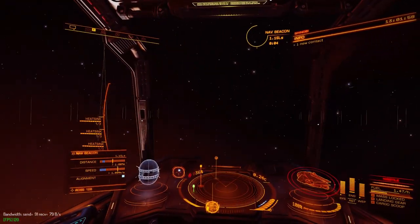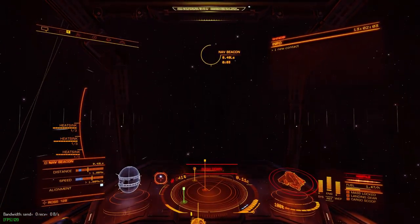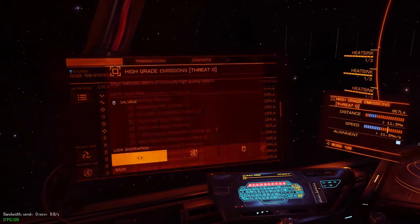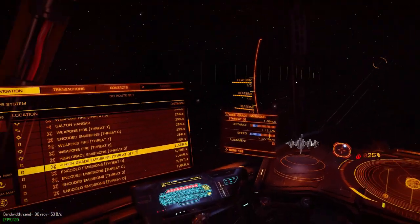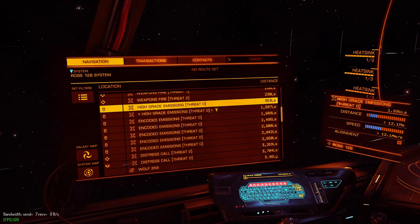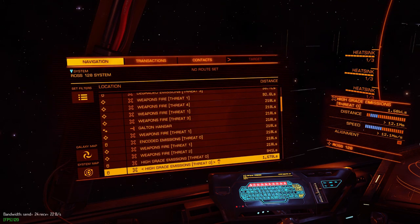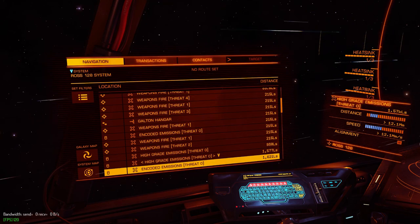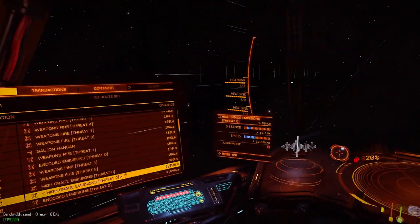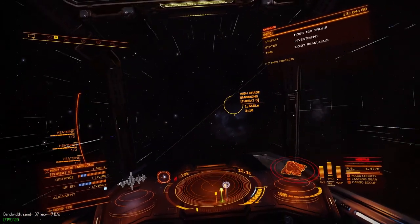Once the nav beacon is scanned, return to supercruise and look at your HGE contacts. Filtering for signal sources only can reduce the clutter. Check the owner, the timer length, and the state of any HGEs by targeting them and looking up into the top right of your screen for the POI details. The state mentioned should give you some idea what to expect to find inside. Both of these HGEs are owned by the system controller — a federation faction — and the state of both is investment, which is a precursor to expansion. For our purposes, this is the same as the boom state.